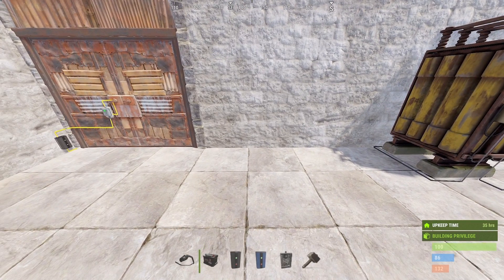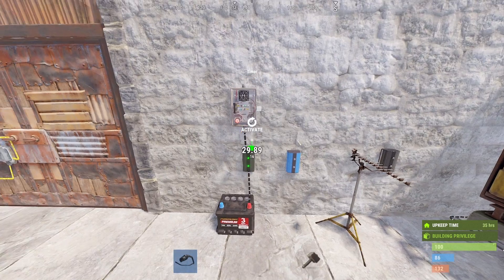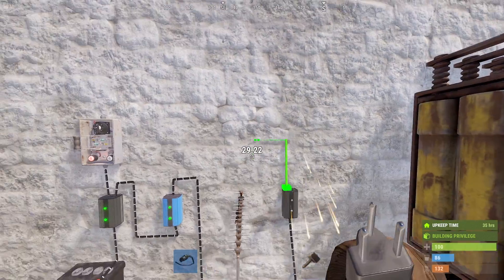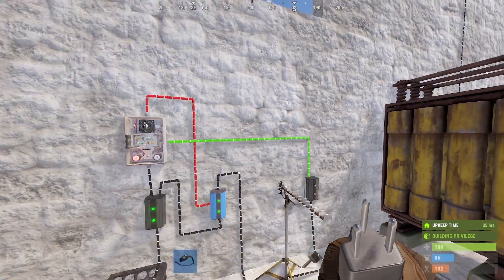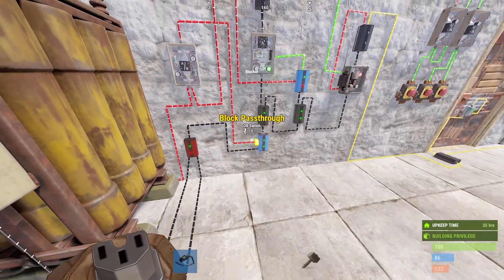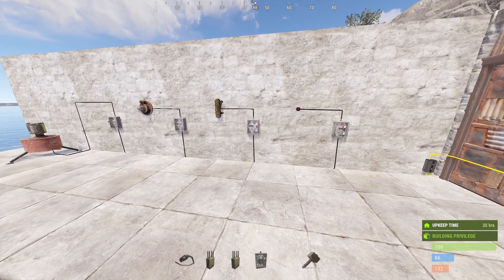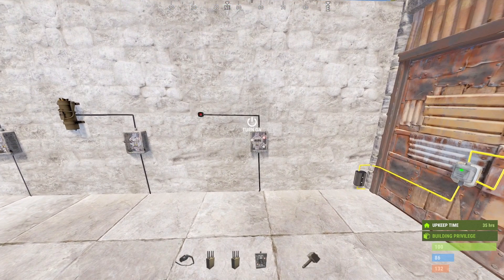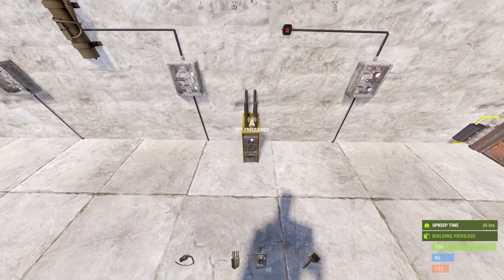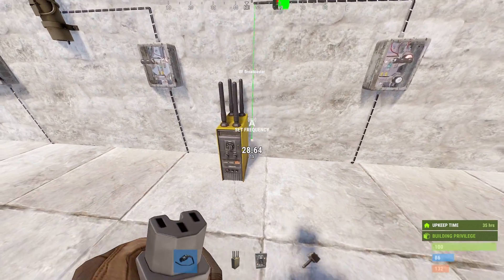For that, we will be using a wireless RF pulse circuit. It consists of two branches, a timer, a blocker, an RF receiver and a small battery. This small battery won't be charged at all — its default power will give us about 10,000 pulses, which is more than enough to last the whole wipe. All that's needed is an RF broadcaster that's set to the same unique frequency as the RF receiver, and this broadcaster is connected to an output of a detection item of our choice.